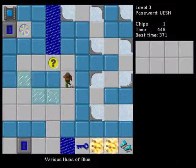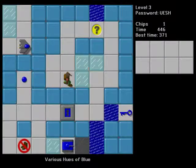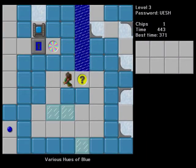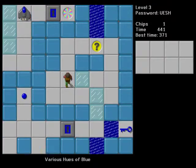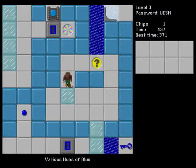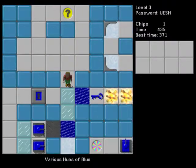So the first thing to notice about ice blocks is that they're ice blocks. You can push more than one at once. If you push one into water, the water turns into ice. If you push one into fire, the fire turns into water. And tanks can push them, and teeth can push them.